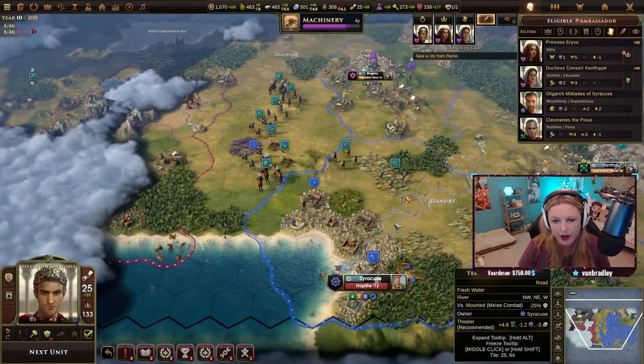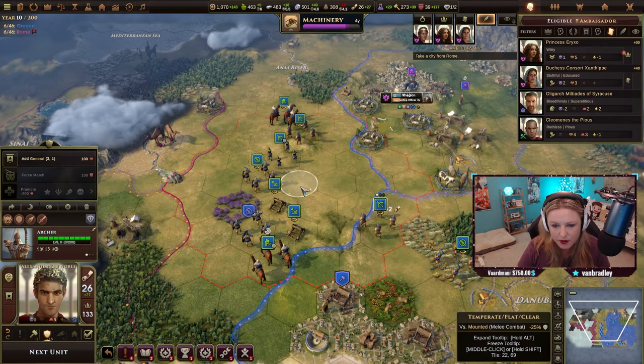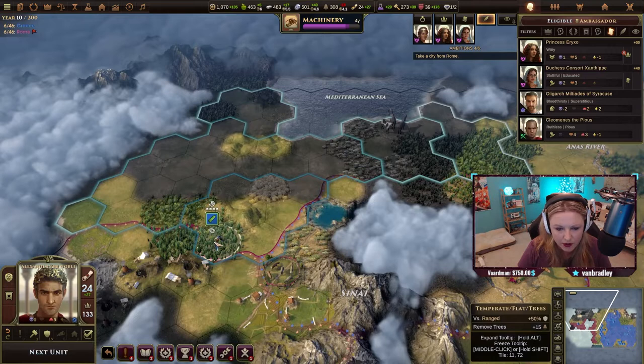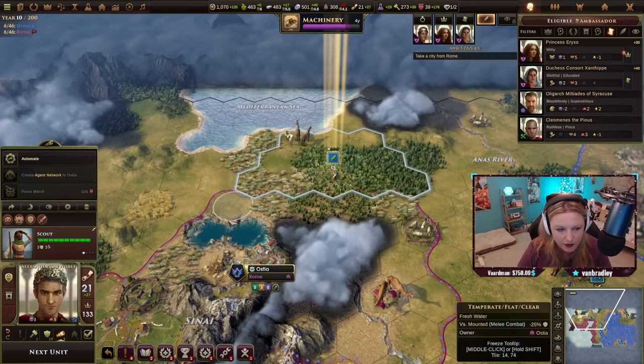I just need to get all of my units that are so far over here. I can't remember — let's buy as much as we can because we've got to get these units here, it's been like a million years. I don't know which city is which, but this city might be easier to take out.